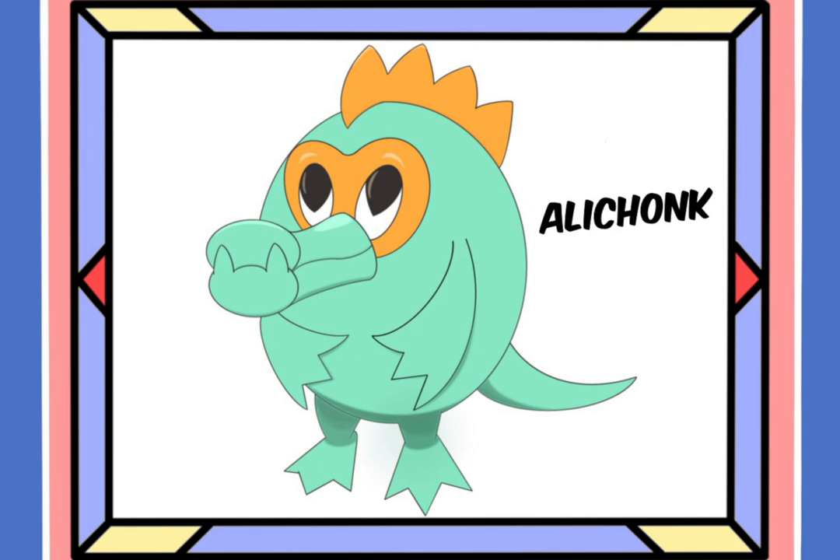Ala Chonk has a simplistic design, which I like with all of my starters. I think it was a really smart decision in Gens 8 and 9 to start with simplistic starters and then get somewhere more unique and crazy with them as they evolve — and you see that in a lot of the starters here in the Halzari region. So with Ala Chonk you get a fun, really simplistic Pokémon that is just trying to be your friend, but yet when it gets into battle can definitely hold its own.